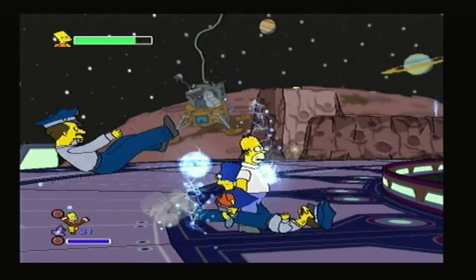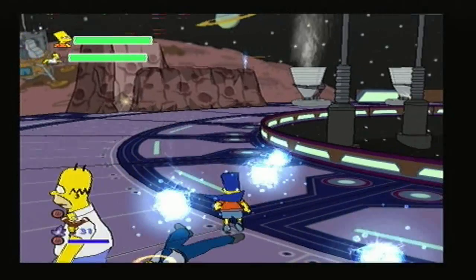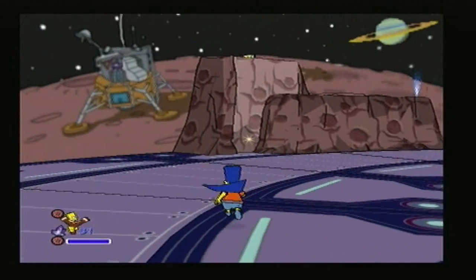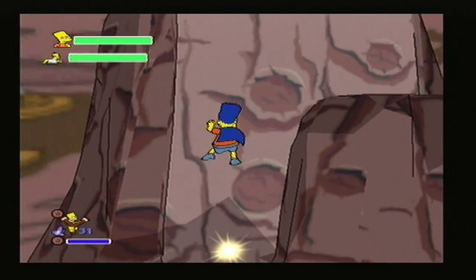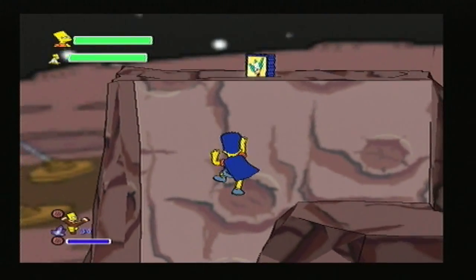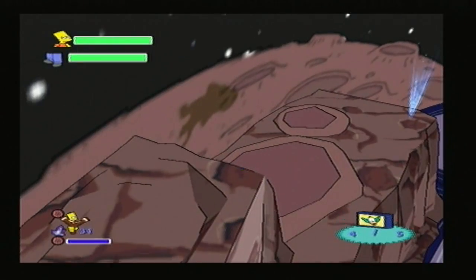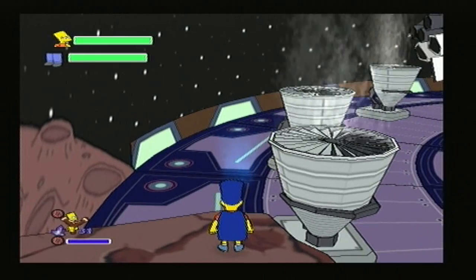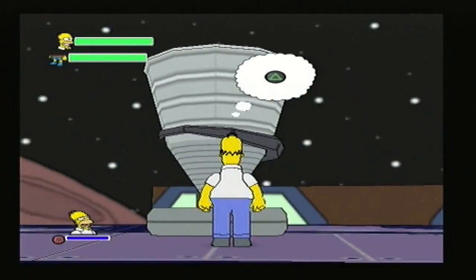Let's get rid of all these enemies first. Head over to this rock wall — whilst it may not look like it, you can actually climb that to get the fourth Krusty Coupon. Carry on along, and then we need to switch to Homer. He's already in the right place for us — very kind — to switch on this middle fan.